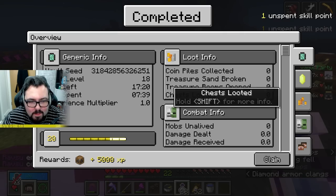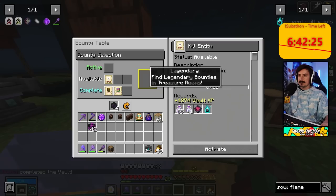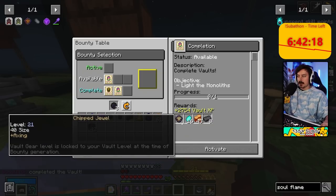Soulflame. God goodness, that was terrifying. Soulflame. Pog. Easiest level of my life. Bedgood, did you leave already? I already left, yeah. Damn it, now I've got a bounty to light monolith. Fuck my life.